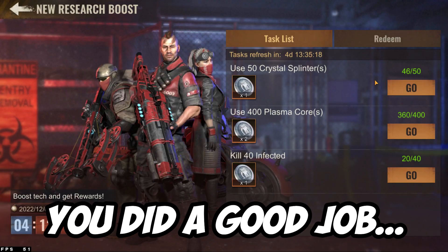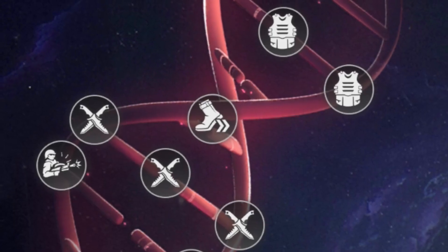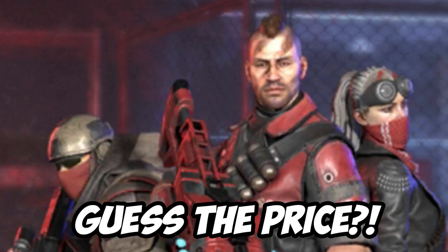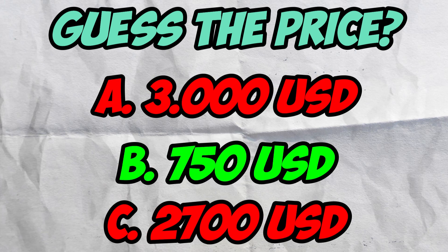By the way, State of Survival did a good job with Tier 12 free materials — you can do the same for the Gorilla. If you want to completely max Tier 12, you will need $9,000 USD. The Tier 12 research is more than just troops. Quick pop quiz: guess the price of all Tier 12 troops — there are 3 options on the screen. The answer is $750 dollars.